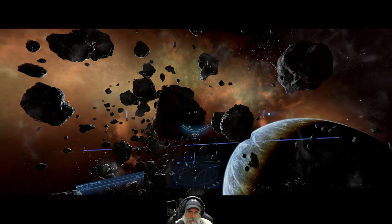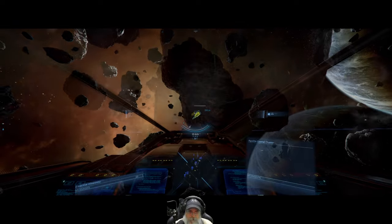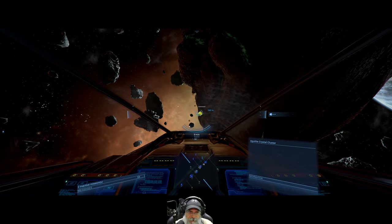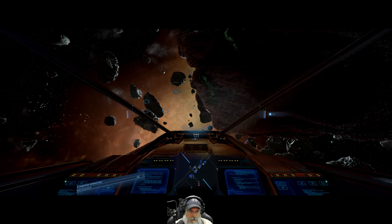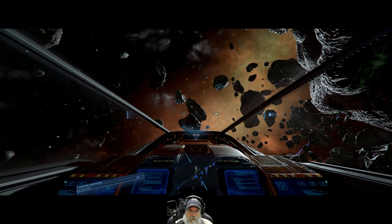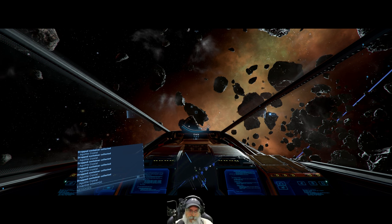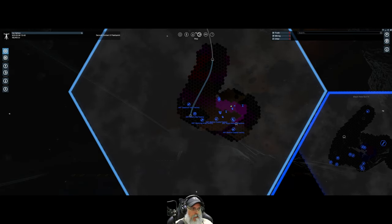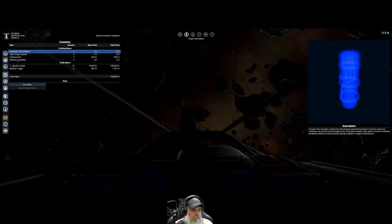Yep, there it is. It's a yellow crystal too, so it's not the cheapest one. The asteroid is rotating so we have to be careful. Let's pull these in — they're Agulite crystals. Those go into our own inventory. Look at that: 180,000 credits right there. That's pretty decent money for starting out.